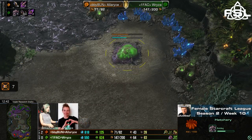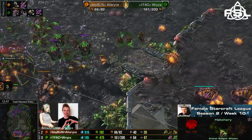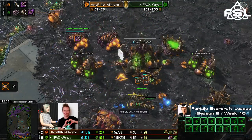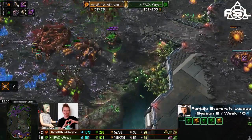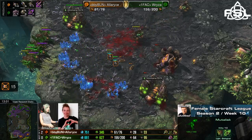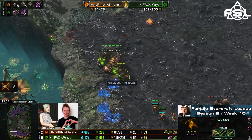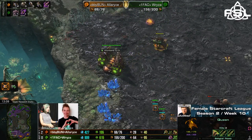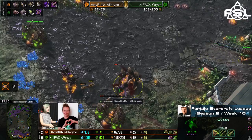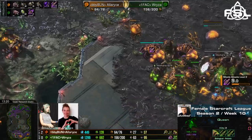Ryza is now on four bases with a fifth base going on. Alaris is barely on three and will now even lose the third base — too many Mutas raining justice from above. Not much more for her to do. Only a few Roaches sticking around, nothing to attack the air. These two Queens — once Ryza just moves around and commits to attack that Queen, it will just die in an instant. 15 more workers have gone down. I'm sorry to underhype this, fans of Alaris, but this game is done. No way for Alaris to come back into this.